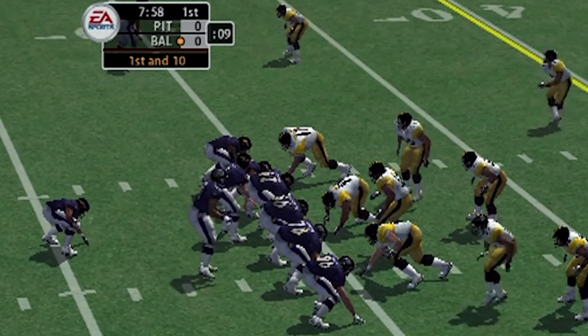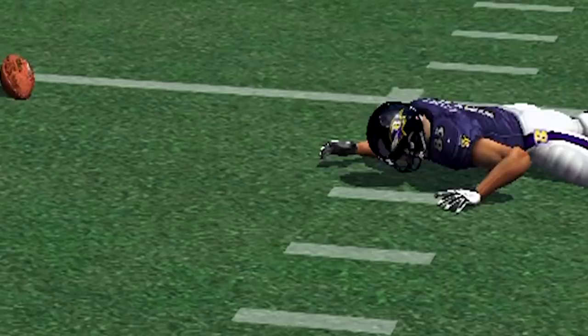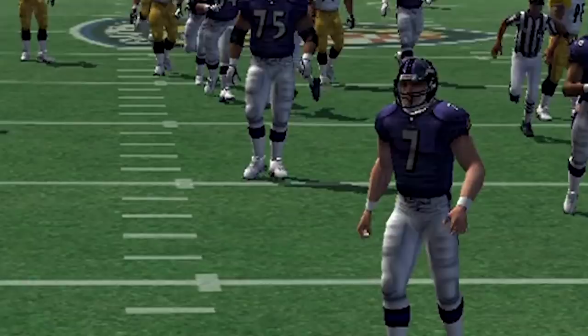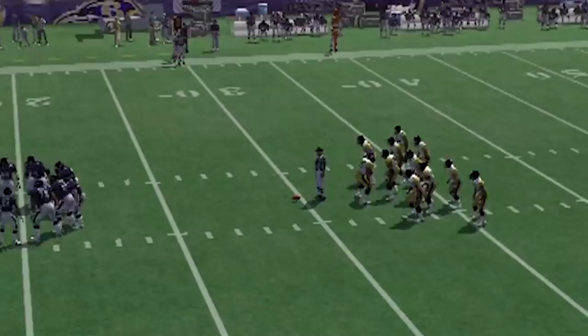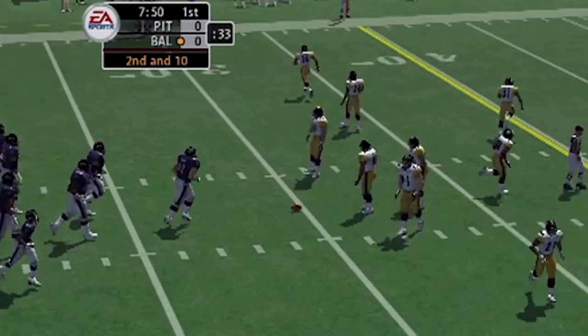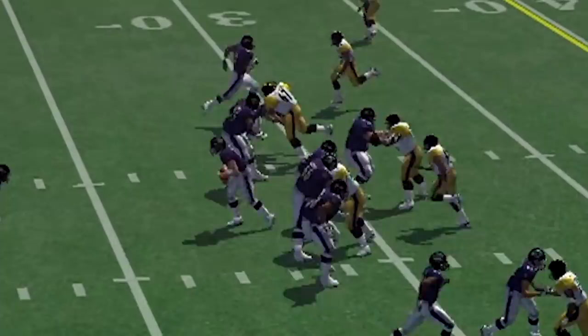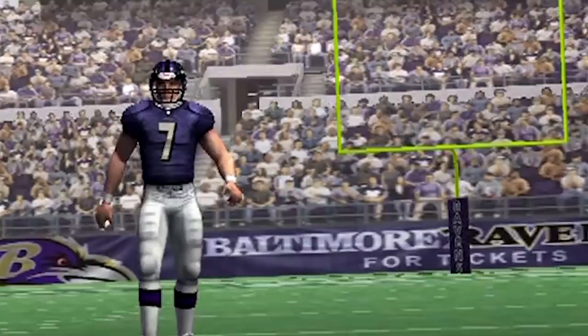New defensive playmaker control was awesome too — you could double-team receivers, change zone coverage on the fly, drop somebody back or bring them up in the zone. You could add QB spies, which Madden 04 only had in a handful of defensive playbooks. When going against Mike Vick, Donovan McNabb, or Daunte Culpepper — guys who like to scramble — it was hard to stop them. Having multiple spies made shutting down Vick a tad bit easier.